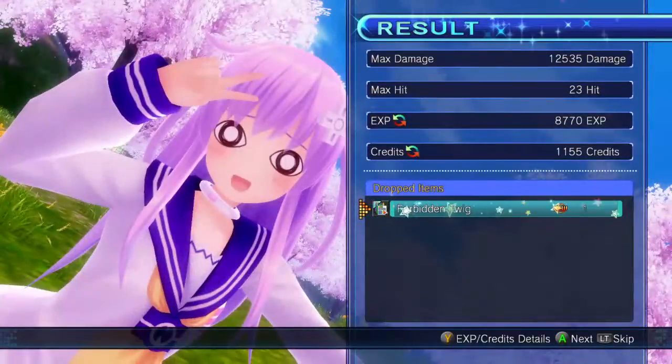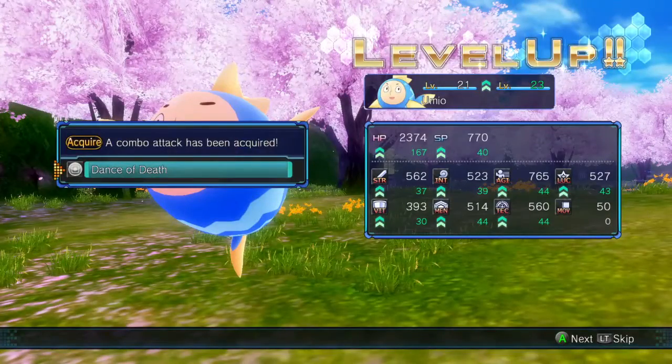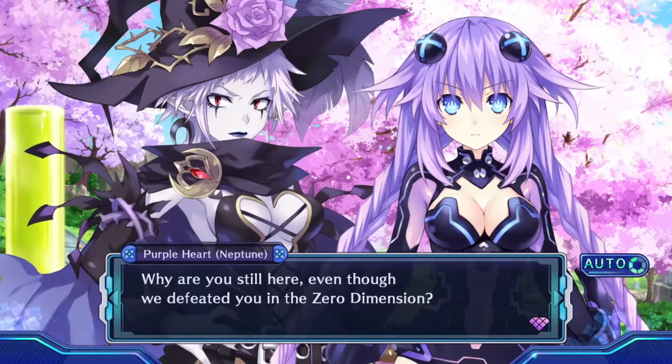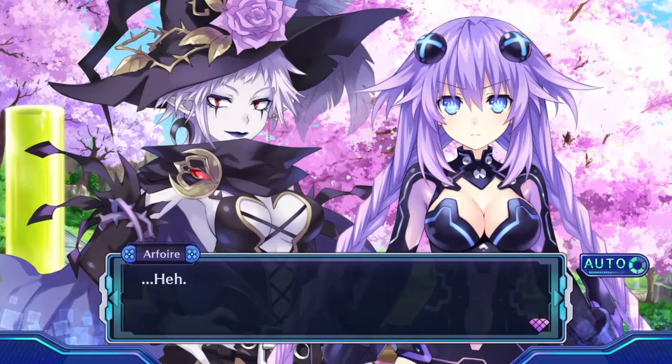She pretty much just fought like every other time we've fought her. We also get the plan for the Forbidden Twig, which is a useful item — if you use one in a dungeon, it actually respawns all the enemies in the area, which is useful for level grinding. There is a decent place to level grind, but it only shows up right at the end of the game. You might want to pack a few Forbidden Twigs — you can also get them in the shop.